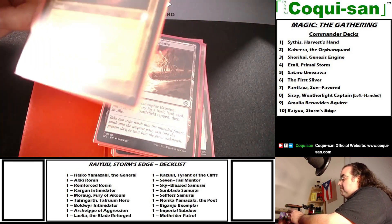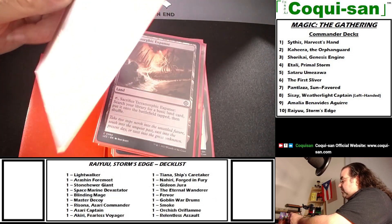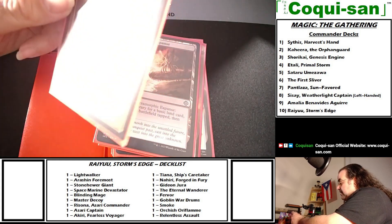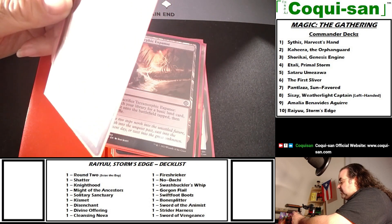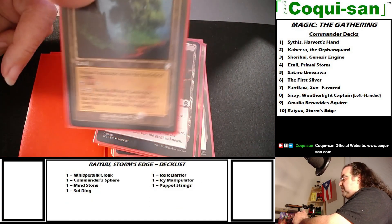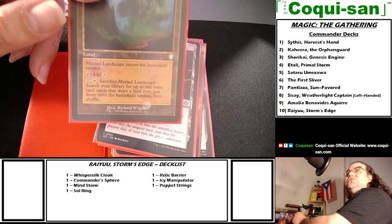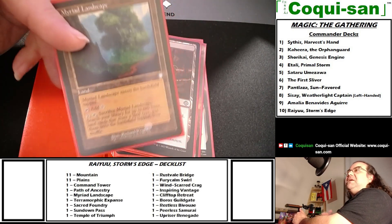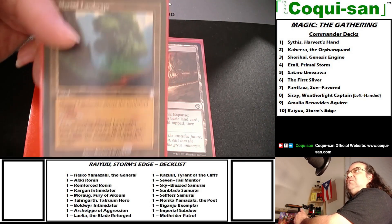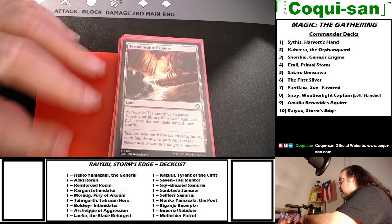Mirrored Landscape is one of the best fetch lands — throw it in your deck. It enters the battlefield tapped, you can tap for a generic mana, and if you spend two generic mana, tap it, and sacrifice the landscape, you can search your library for up to two basic land cards that share a land type and put them onto the battlefield tapped. It's way better compared to other fetch lands. Not only do you get a land that taps for mana, but on turn three you can double your land mass with this card.